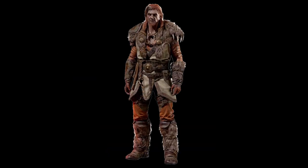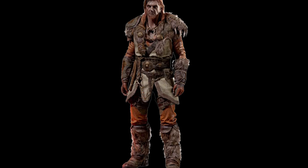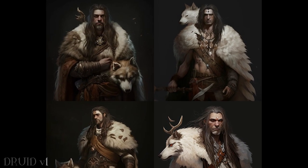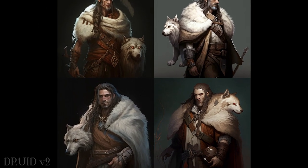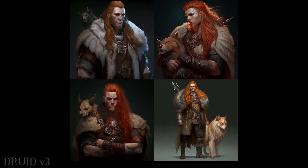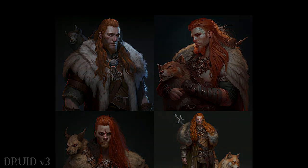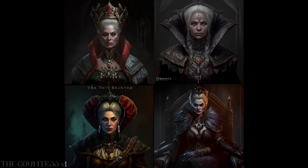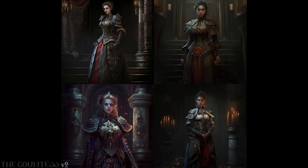And then the Druid is the last character on the list. I tried to make the hair half white and half ginger, and it just didn't work. But I think that's actually my favorite. And then I wanted to make the Countess — the ruler of the Forgotten Tower — though I forgot to add that she needs to be undead.